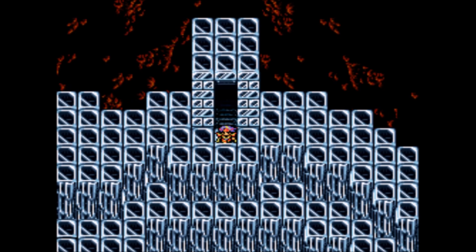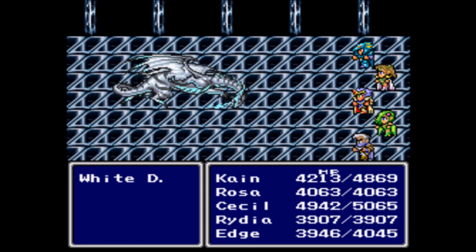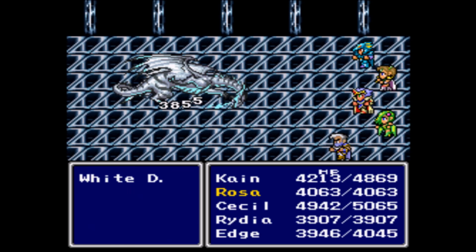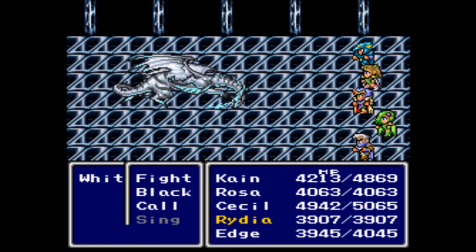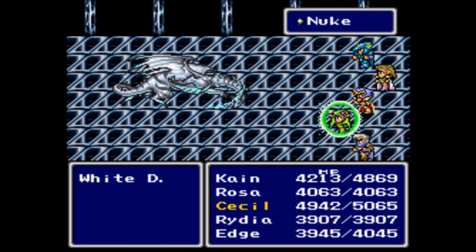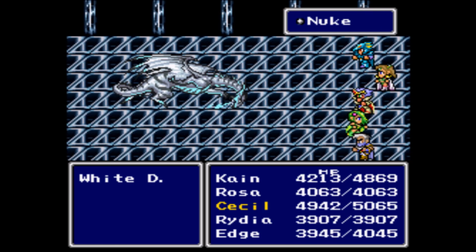The Lunar Core. From this point there's going to be a lot of boss fights in general — it's kind of crazy how many there are. There are the normal boss fights that are just in the game in general, and then there are the additional boss fights from this hack. And the Lunar Core is also quite changed up.